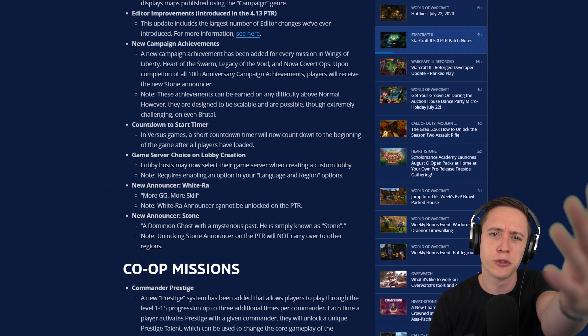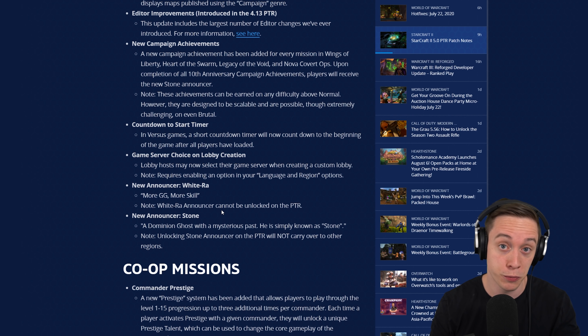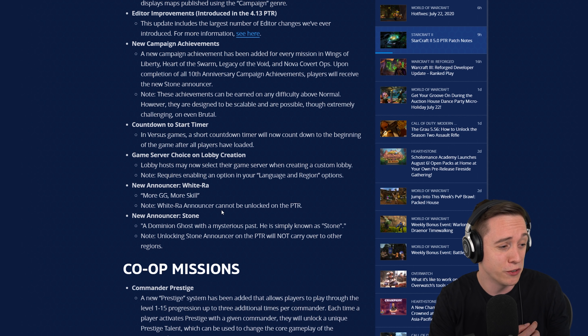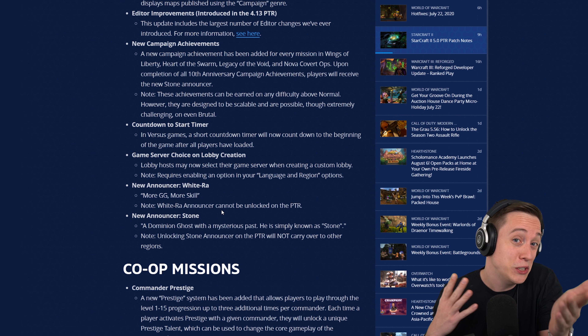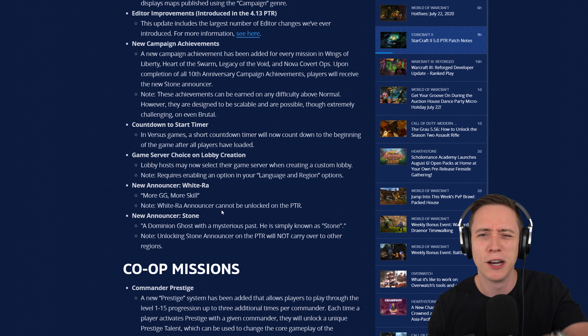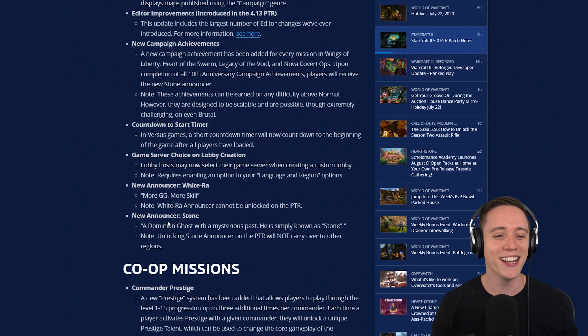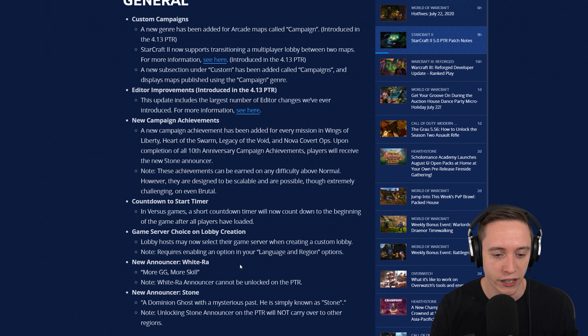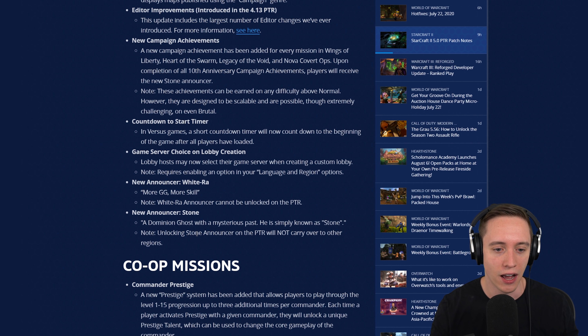You guys are already running the Loco announcer — which, by the way, if you decide to pick up the Loco announcer in-game, I get a percentage from the sale. New Stone announcer here as well. Like I talked about earlier, if you get all of the achievements from the new campaign achievements, then apparently you get the Stone announcer. A Dominion agent with a mysterious past, he is simply known as Stone. Unlocking the Stone announcer on the PTR will not carry over to the other regions.